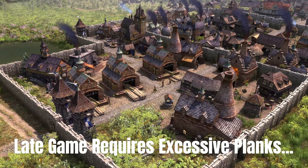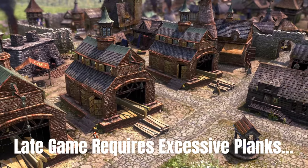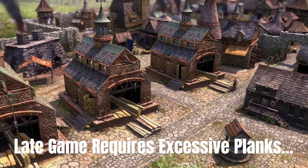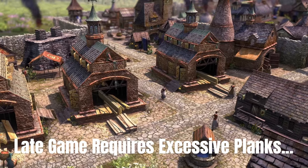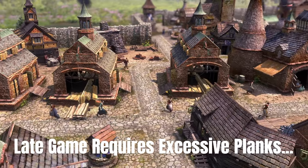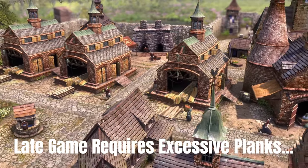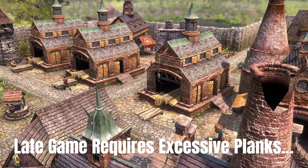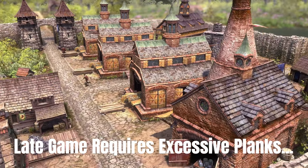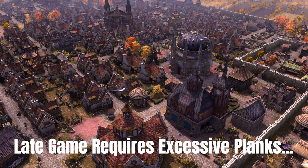In the later stages of the game, you're going to need to supply your civilization with an excess of planks. You use a lot of planks for upkeep of buildings and for crafting multiple items. At a population of 750 or more, you'll need at least four sawmills fully supplied with workers. Wagoneers also need planks to build wagons, so make sure you have enough sawmills and workers to meet plank demand.